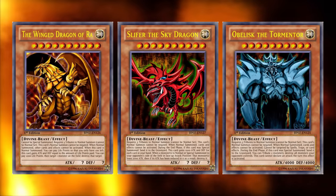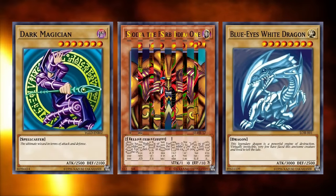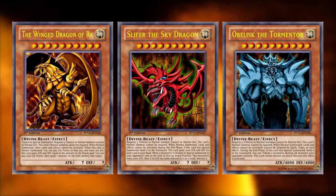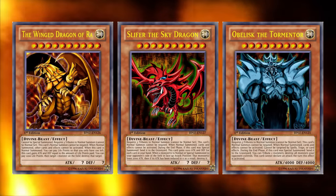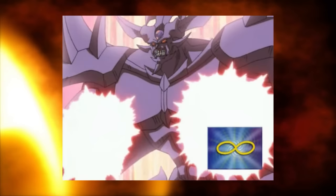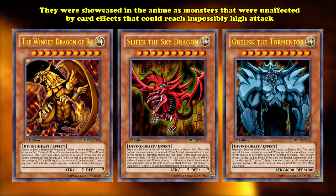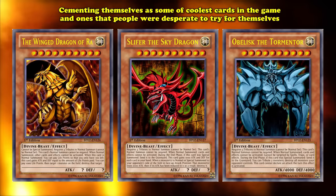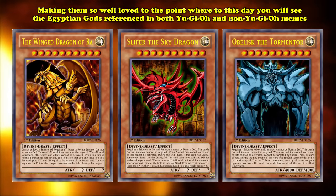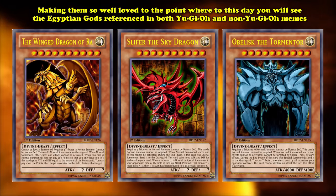All of the Egyptian Gods have quite a few memes associated with them. Just like the Dark Magician, Blue-Eyes White Dragon, and Exodia pieces are iconic to people's childhood, Egyptian God cards are no different — especially since in the anime they acted as the ultimate boss monsters, holding an absurd amount of power not present on early monsters. When the Egyptian God cards were showcased as monsters unaffected by card effects that could reach impossibly high attack points, they cemented themselves as some of the coolest cards, ones that people were desperate to try for themselves. Making them so well-loved that to this day you'll see them referenced in both Yu-Gi-Oh and non-Yu-Gi-Oh memes.